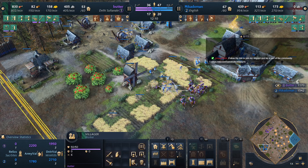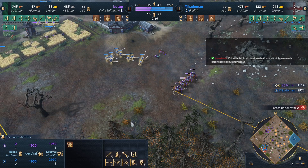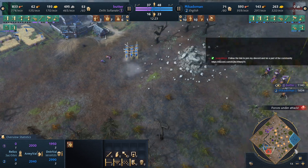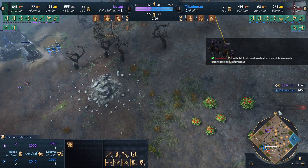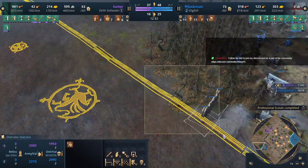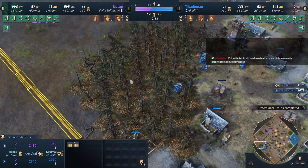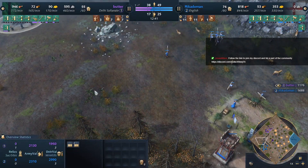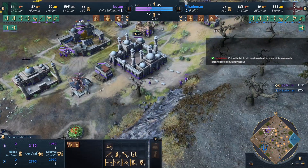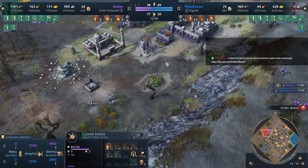Mikado Man attacking with the sharp bows — I guess that's damage, but not worth it Butter. You got one villager with this raid, you just lost two Ghazi Raiders. Might as well have cut his losses when he noticed the wall was up. Because there's a wall — even though it was hidden by the fog of war — he's just going to turn around. Mikado Man thinks he has time, and strangely enough he does. Butter is just trying to get up to castle age — he needs to stay in feudal a lot longer.